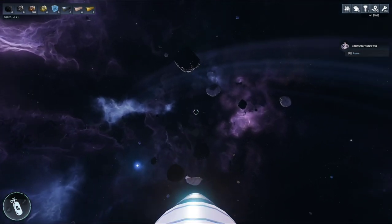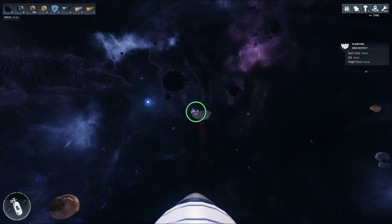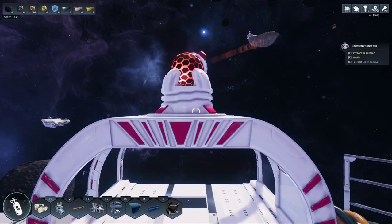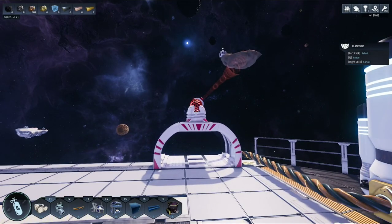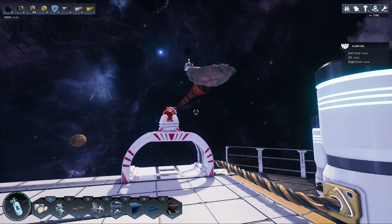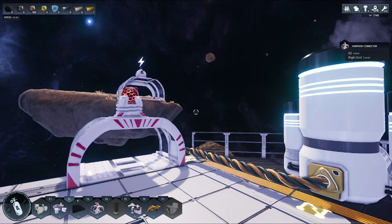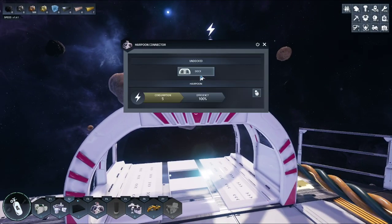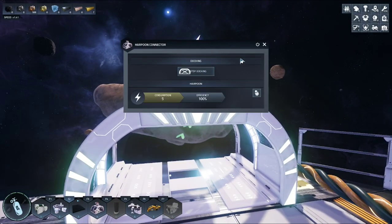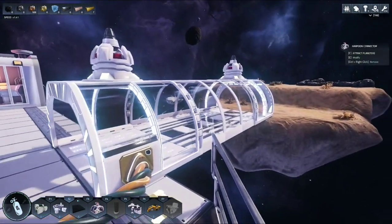Aim at your other cosmic harpoon to attract the planetoid. Once the planetoid is close enough to your platform, enter the cosmic harpoon with E, select dock, and it will automatically link the two cosmic harpoons with a docking station.